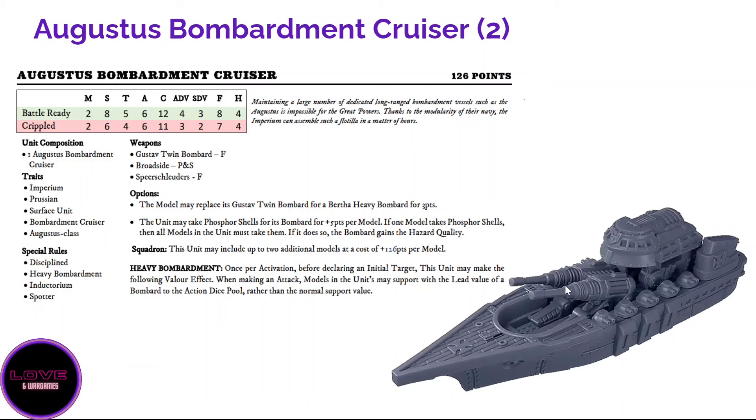Then you have the Augustus bombardment cruiser with the Gustav — upgradeable to the Bertha — as its main artillery weapon, and a special rule Heavy Bombardment that allows it to support with a lead value. If you have two or three Augustus bombardment cruisers you can make one single devastating combined attack. Having one Augustus in the rear with either the Bertha or Gustav as fire support, plus the extreme-range torpedoes, is not a bad choice. The Bertha's blast template really helps handle enemy mass-one ships.